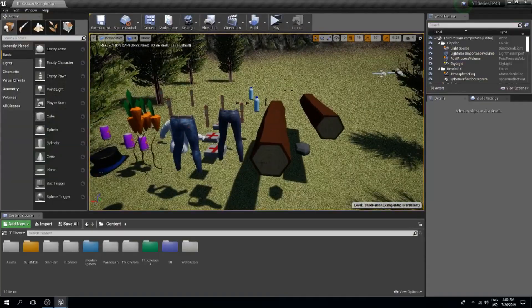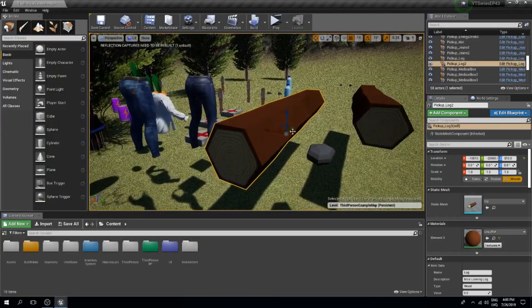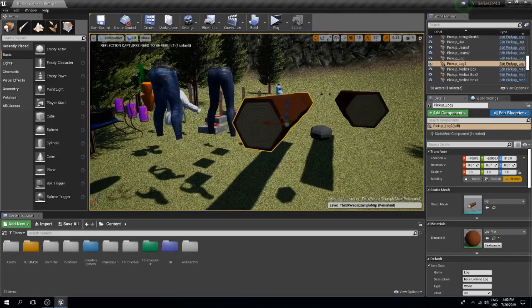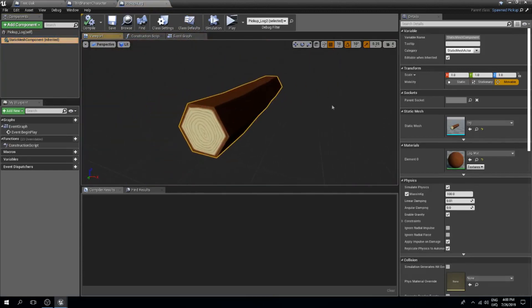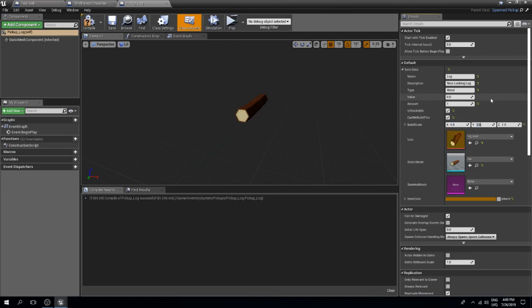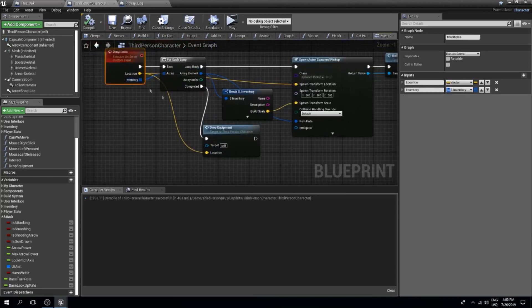The next thing we'll do is spawn a pickup. My pickup will be this log — you can find the links in my previous tutorials, or leave a comment and I'll find it for you. I'll edit the pickup log and change the scale to 0.4, 0.4, 0.4. In the class defaults under item data, set the build scale to 2.4 so it matches the tree properly.